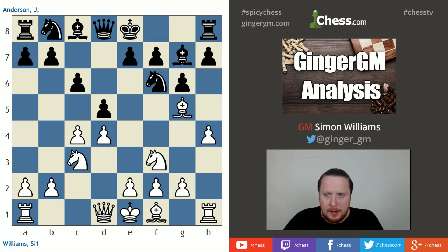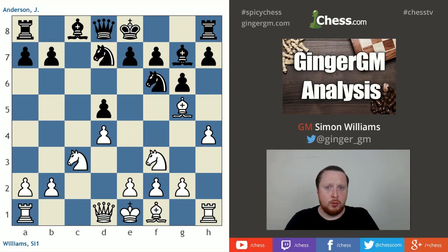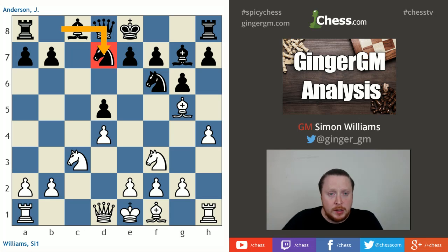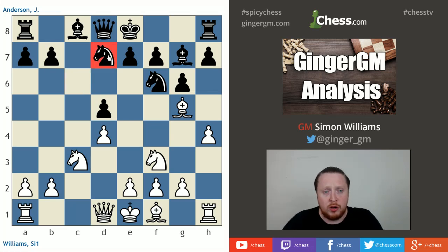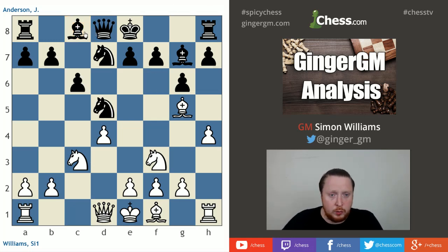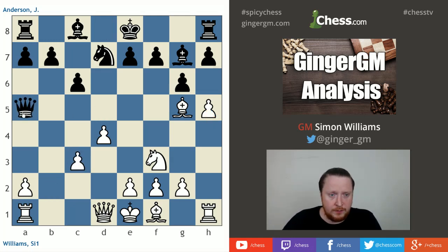My opponent played Nbd7. I don't really believe this move, because I thought I take on d5. And if my opponent takes back with a pawn — thinking about symmetrical pawn structures, look at the pieces — he doesn't just have a misplaced bishop now, he has a misplaced knight on d7. This knight would like to come to the c6 square; on d7 it has little future and it blocks a bishop on c8. My opponent instead took the knight toward the center. I continued with some annoying moves on h5, trying to chip away at his kingside structure. My opponent took on c3, queen to a5 — trying to cause a little bit of mischief against my pawn structure.